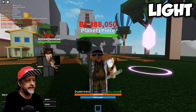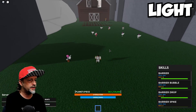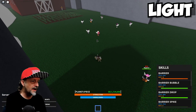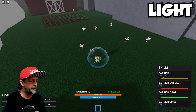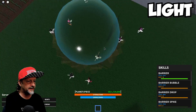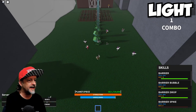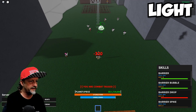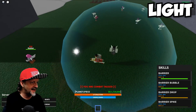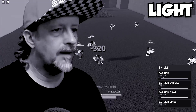All right, next up is Barrier fruit — I have not tried this one before, so this is a first for me. First we got the Q move — Barrier. Let me get a little line of guys going. Let's put a Barrier Bubble on me and then do a Barrier Drop — bam, they're not even taking damage. I don't know about this. Now I'm stuck in a bubble! Barrier Spike — okay, that guy took damage. Barrier Drop again — now we're just stuck in the bubble together. I'm not even sure how you're supposed to kill guys with this.